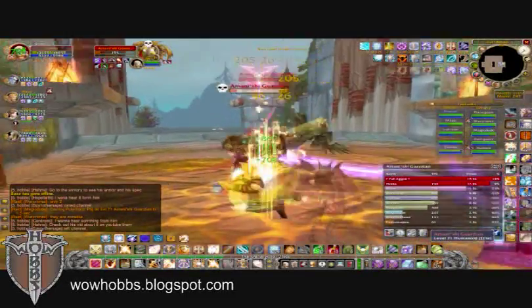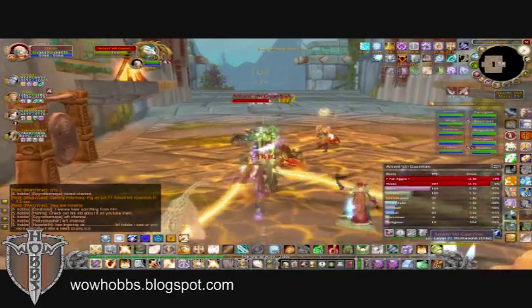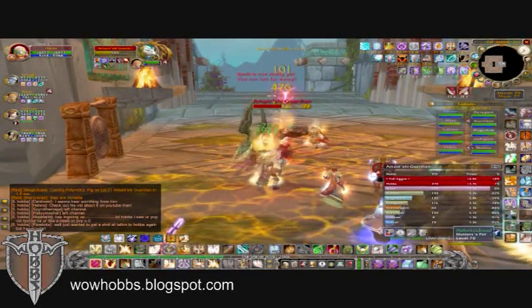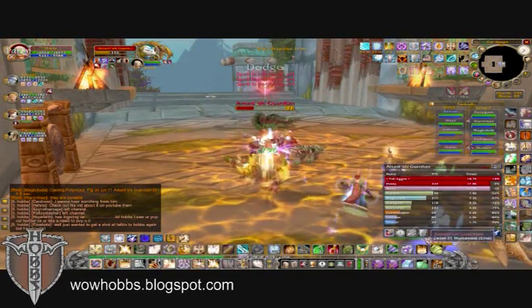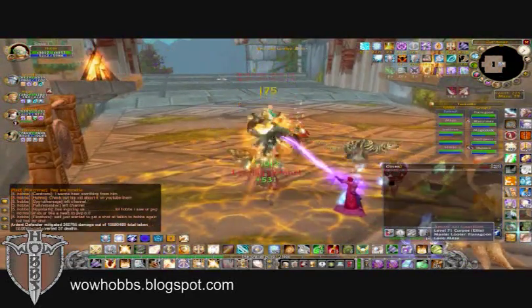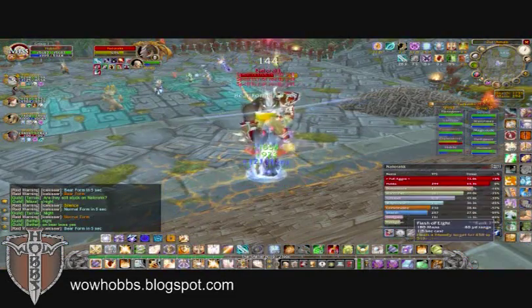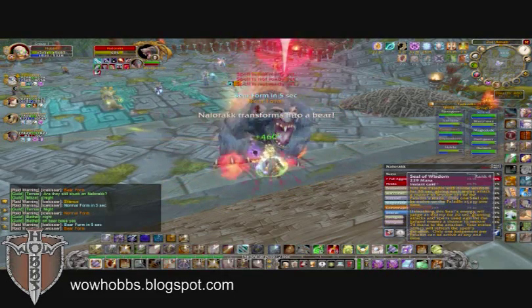We got about nine in the guild here, I think we had to pug one, and ZA is great so far. It's all area effect and crowd control, everything I love. This part as you can see is area effect, but as we're clearing up to the bear boss, there is some crowd control where the two tanks pull the bears with the riders on them away from each other, so that they don't give each other buffs and get more damage.